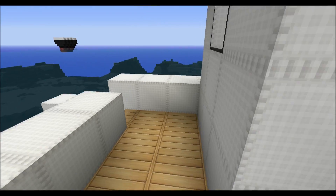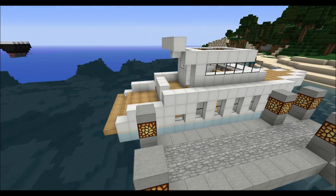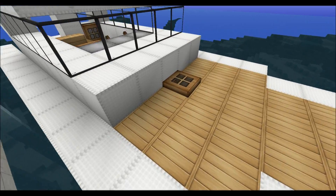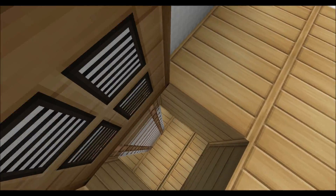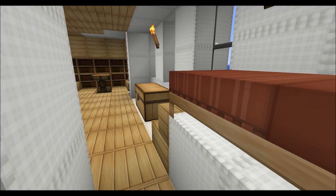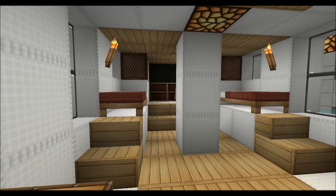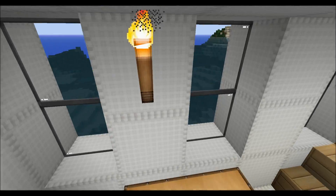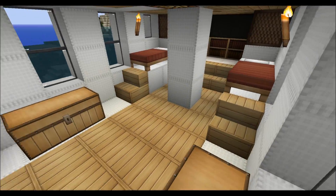So we start with this boat — this is what he created. Down here is a storage room and the beds. It's very open. It's kind of a small boat but he uses the space well, so it's really good.